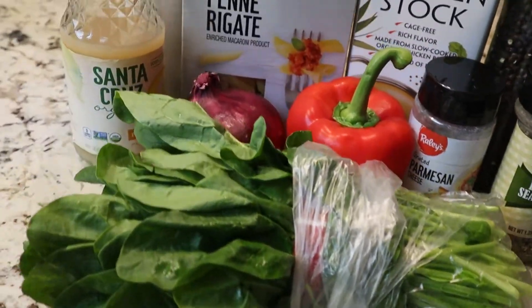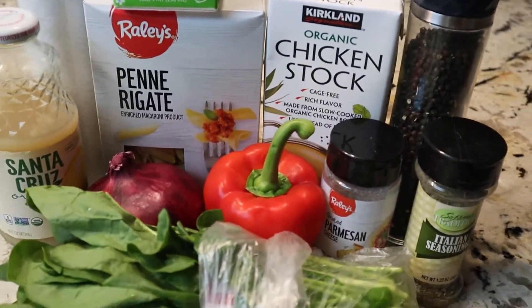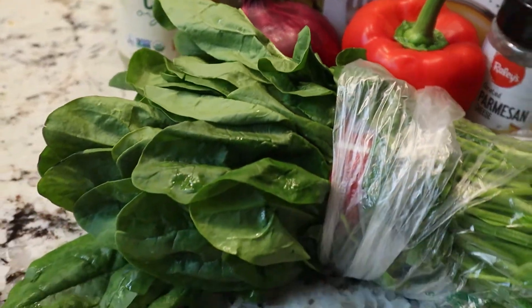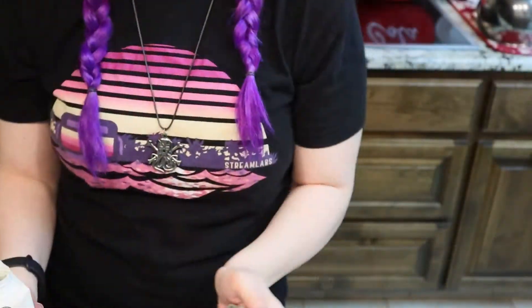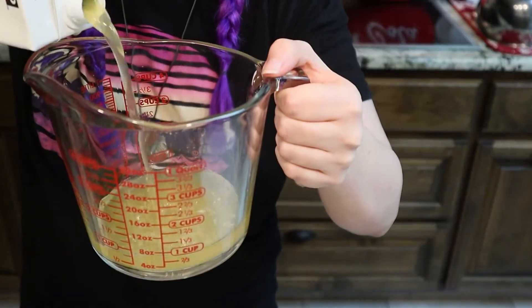Alright, so today we're gonna be using all these ingredients: heavy cream, lemon juice, penne pasta, chicken stock, salt and pepper, bell pepper, onion, spinach, parmesan, and Italian seasoning. We're gonna take 18 ounces of chicken broth, which is two and a third cups — so a lot.